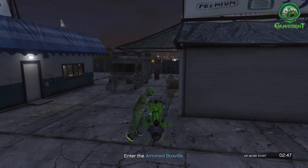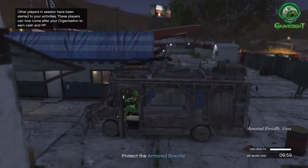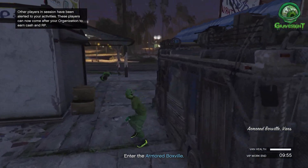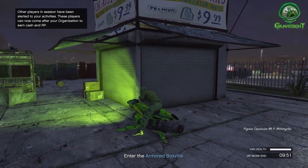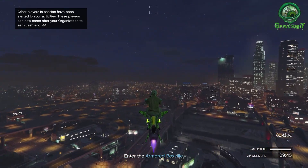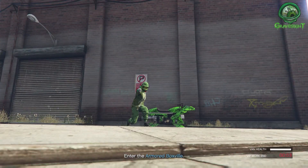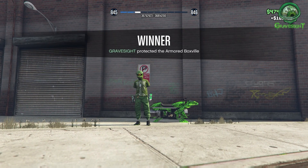Just get into the box truck real quick — you're not going to stay in it, just jump in to activate the job. Then get back out and hop on your Marquis Presser. Head back to your Import Export business. Notice in the bottom right-hand corner — this job is going to take 10 minutes, but you can just do it AFK. I just sat here AFK in front of my Import Export business.